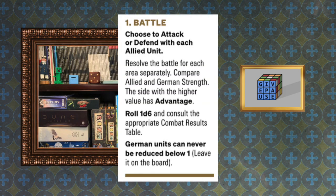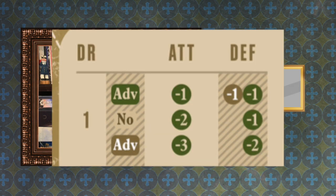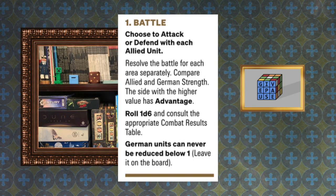Let's go through the five steps that are on loop until the game is won or lost. First up, battle: choose to attack or defend with each allied unit. Critically, there is not a third option of abstaining — you need to attack or defend. Resolve the battle for each area separately. Compare allied and German strength — the side with the higher value has advantage. If they're tied, there's a column on the strength track for no advantage. Roll 1d6 and consult the appropriate combat results table. German units can never be reduced below one — they always stay on the board.